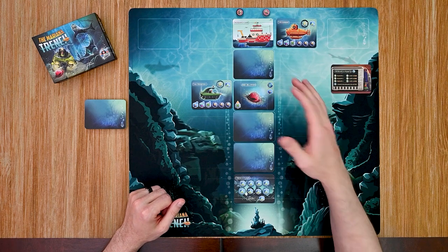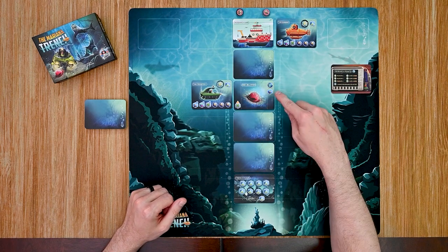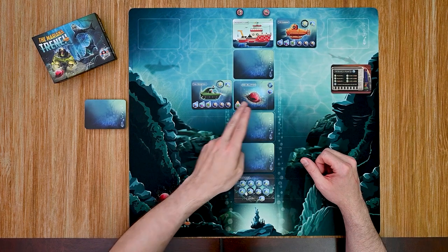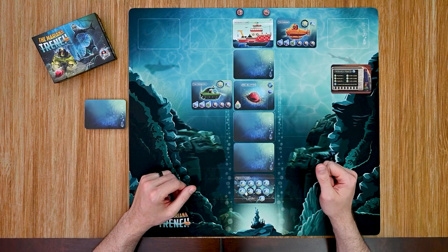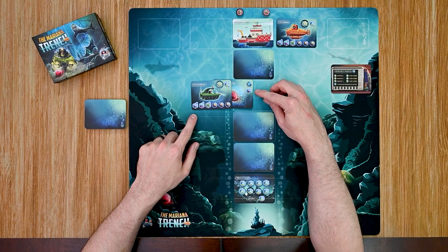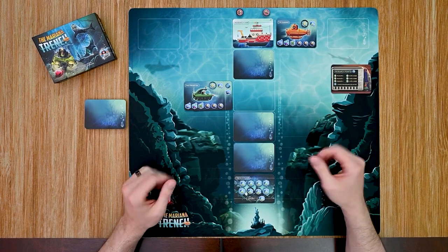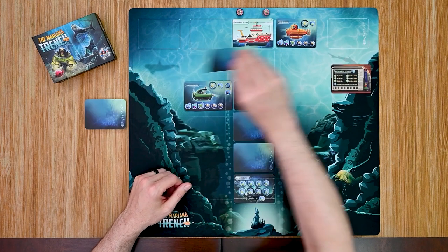If it's a cephalopod it will attack your sub; if not, you have a choice: collect it for its upgrade value or add it to your collection for points. Note that if you collect it as an upgrade it will not count as points at the end of the game. My green player is going to collect this one — his hold has capacity for one small fish — so he'll add that to his section on the right. His turn is done, the cards move down, and a new card is added to the top.